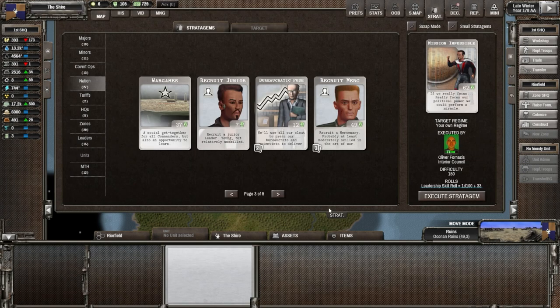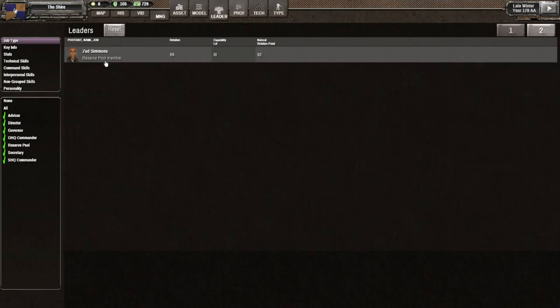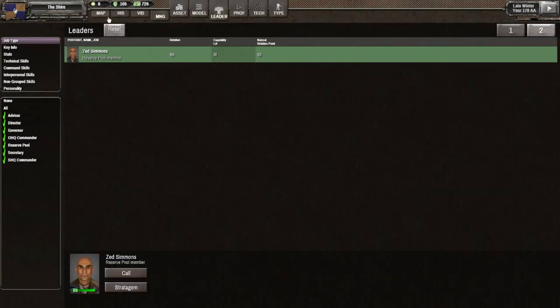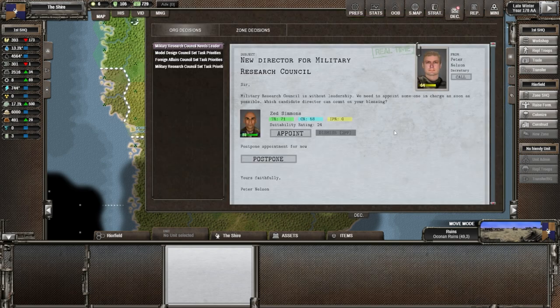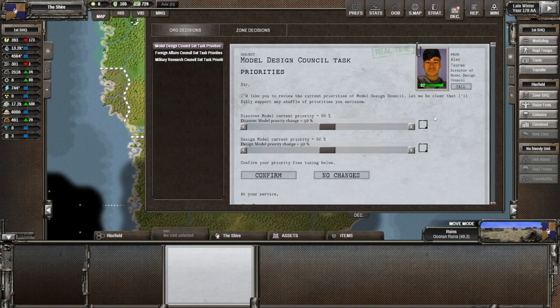That goes to the reserve pool. He's Zed Zimmons, level three, with a few skills - governor, trade. He doesn't have science or research skills but he's going to be our military research guy anyway. Let's assign him to that job. 24 is actually a pretty high score - we'll confirm that.